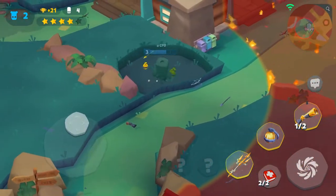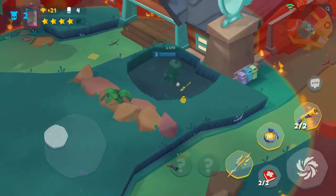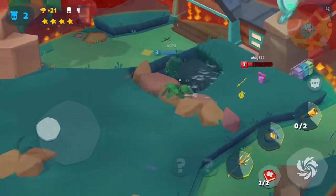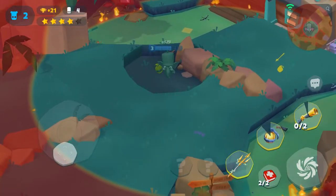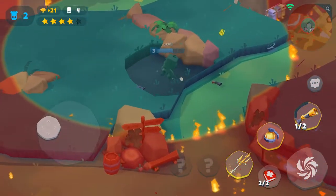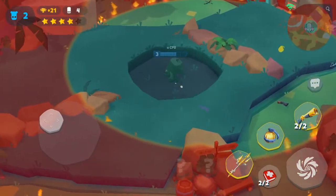I spent a lot of gems and a lot of tickets getting crates, hopefully to get tokens, but I didn't get a single token out of all the crates I opened. I think it's a bug, and it's not registering that I own Frank. The reason I'm level 3 right now is because I bought tokens from my shop.